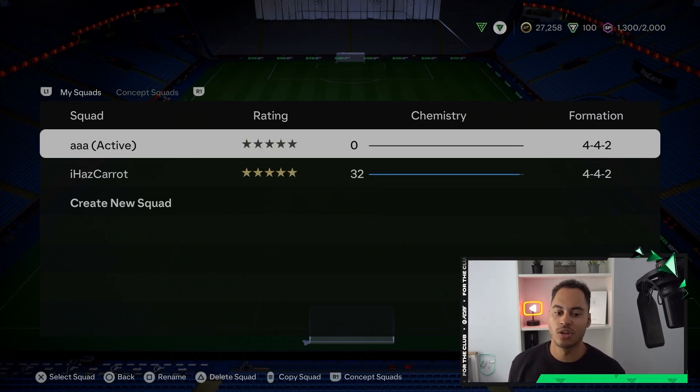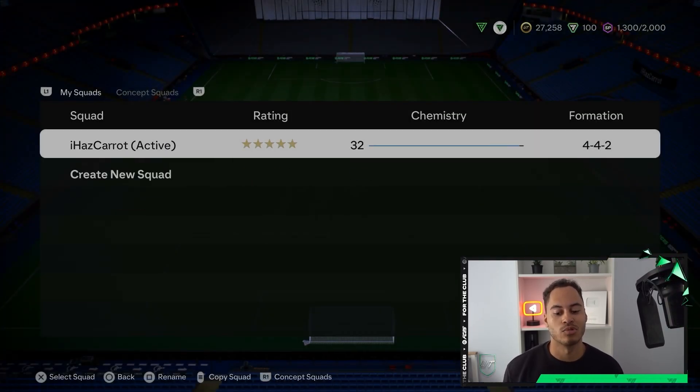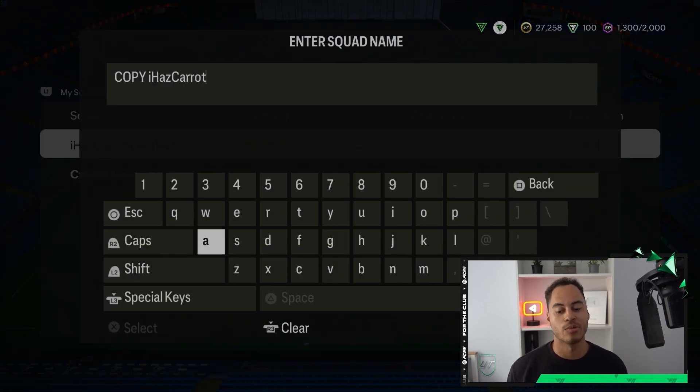Since we have two squads, we can press triangle to delete a squad, hit yes, and that will delete your squad. You can also copy your squad by pressing the options button, and that will do a duplication of your squad.